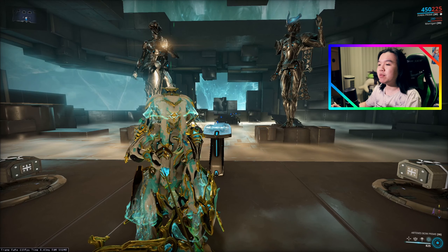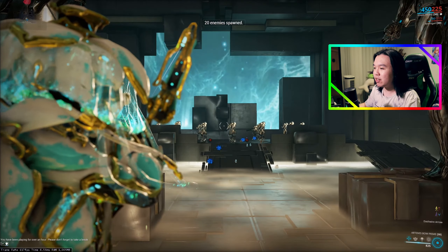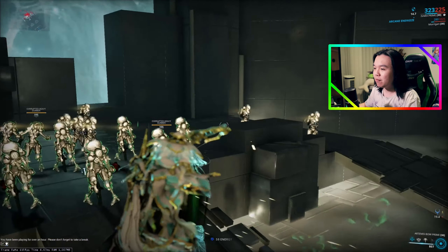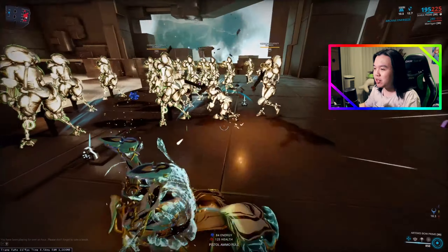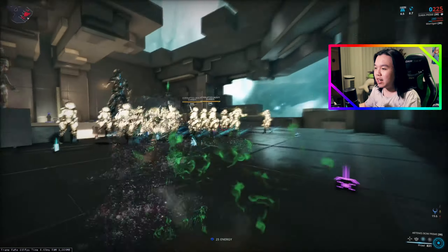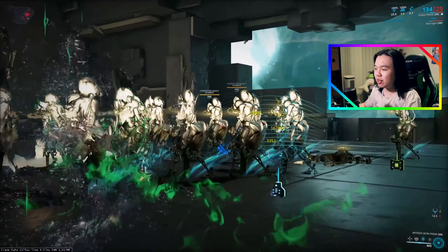Here we are in the Simulacrum with Ivara Prime. I'm going to summon some level 100 Corrupted Heavy Gunners. And of course we can put them to sleep, which is great. We're going to use the starting energy being really high to basically kill them really quickly.